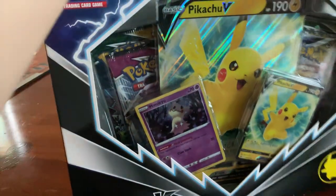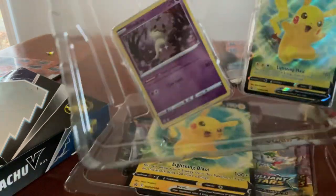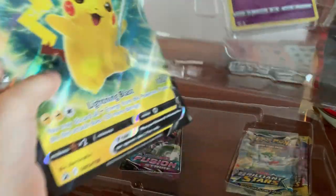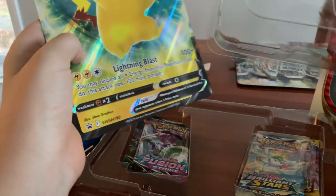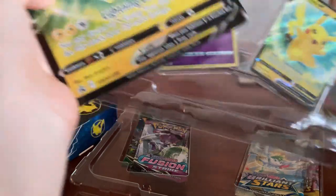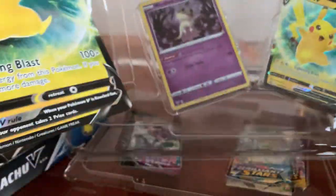I'm gonna be opening up the Pikachu one first. There we go, open it up. First things first, it comes with a Pikachu V regular, a Pikachu V giant card, and a Mimikyu for some reason. Why? I understand it's a Pikachu clone, but still, just why? Okay, moving on.